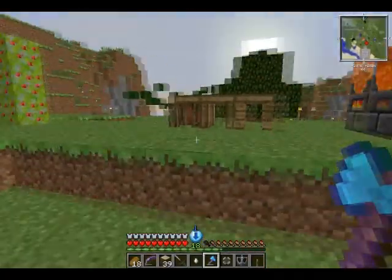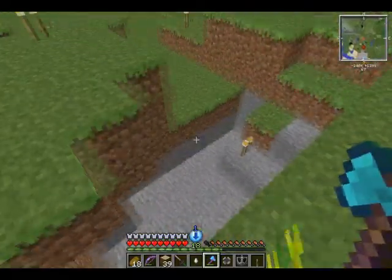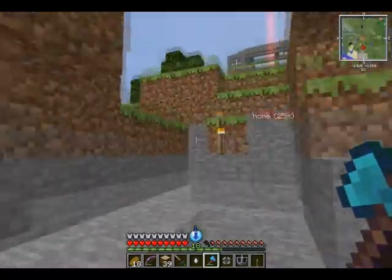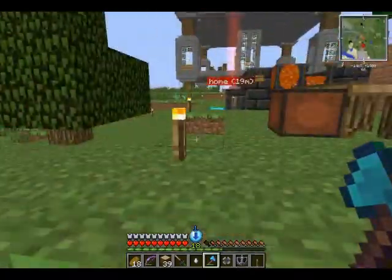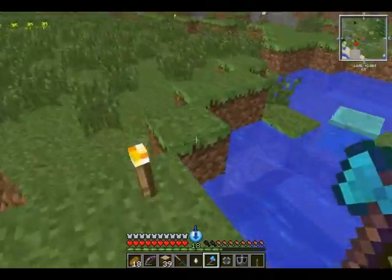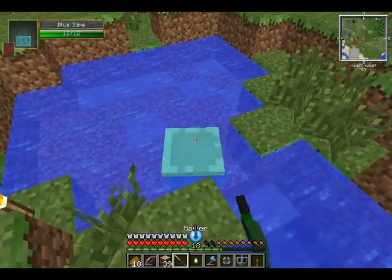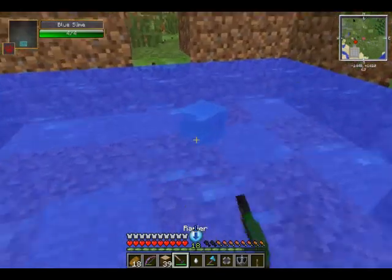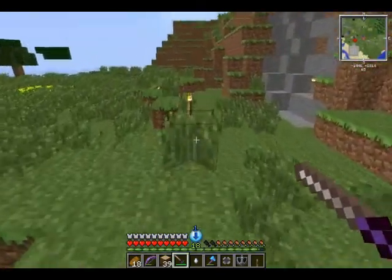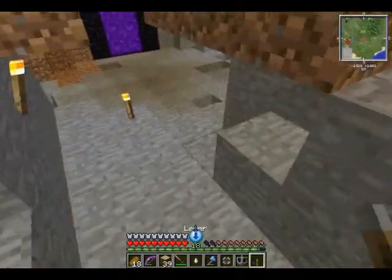It doesn't matter whether it's day or night for these auto-spawners to work. Now I can't have these guys really in a fall trap — well I guess I kind of could, but I don't really want to. Actually, find a nice little room here. I need to make a blast furnace, so I'm gonna need magma cream. This will be good enough for testing.